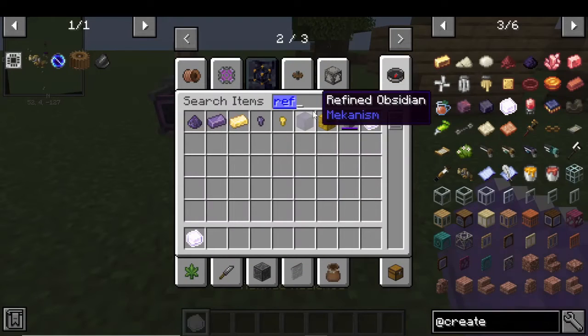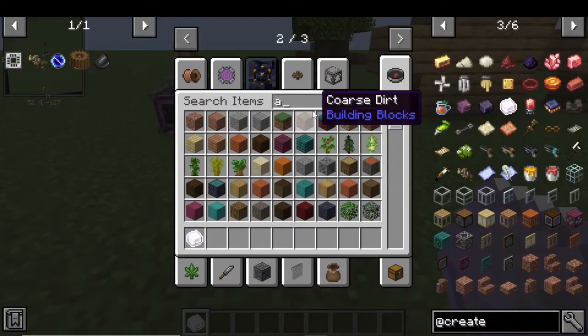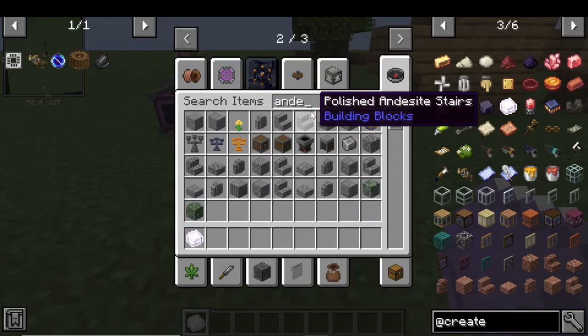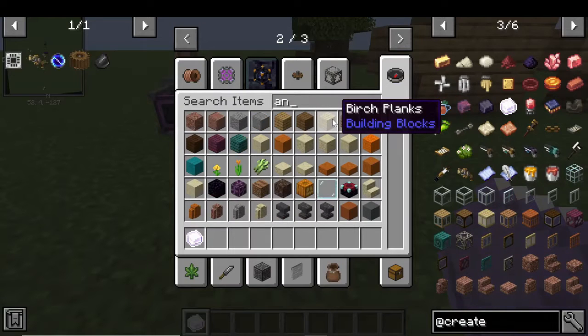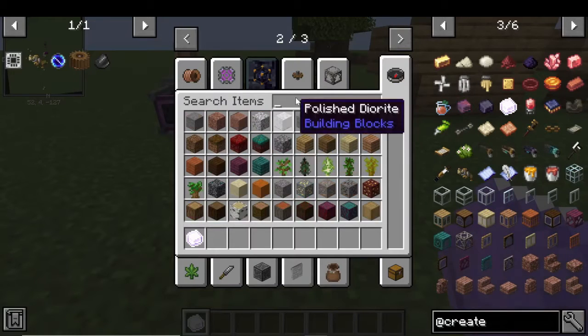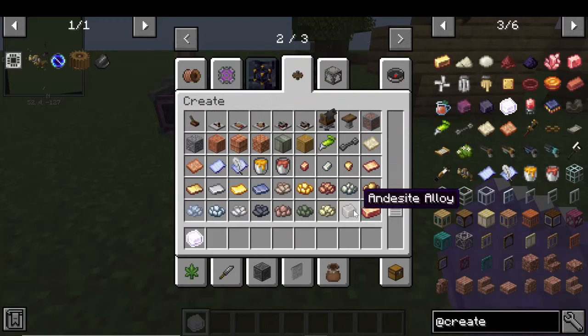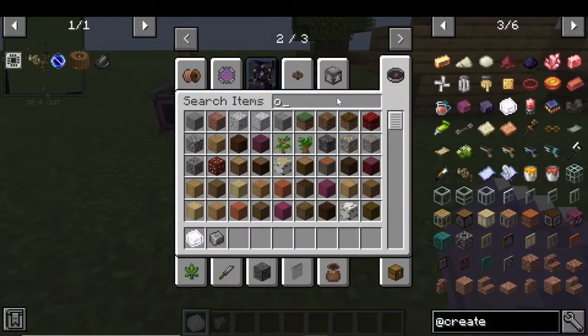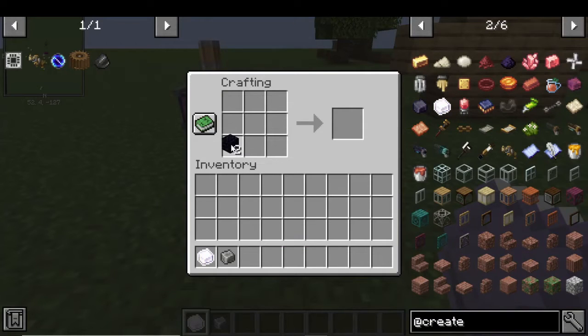Grab your refined radiance and — I'm spelling it wrong, terrible, I actually can't spell it. I'll just click on the Create thing. Go all the way down to the underside alloy. Then go get yourself obsidian — you need two bits of obsidian. Grab those two bits, then in the crafting table put your obsidian and the underside alloy in there and you will get the item.